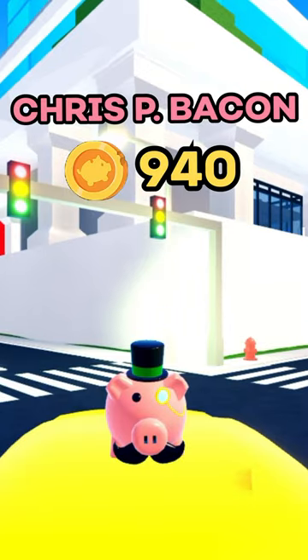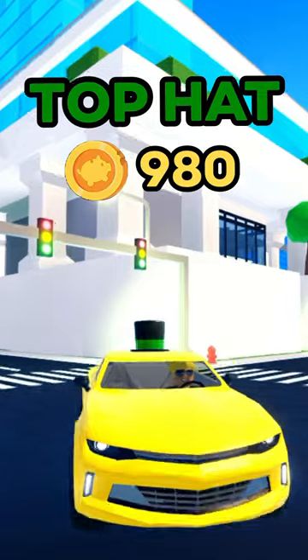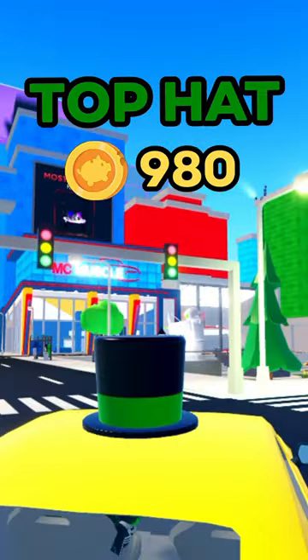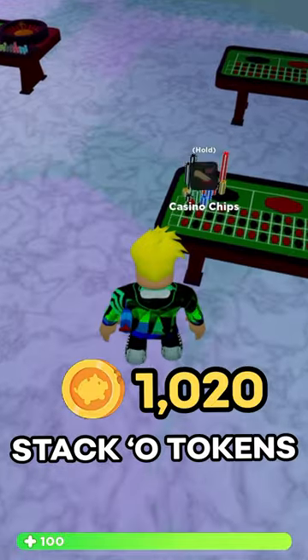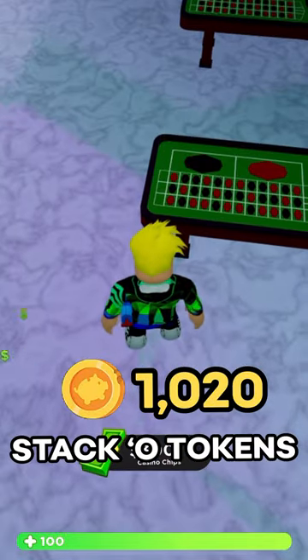Then Crispy Bacon, which of course is the man himself. Then it's Piggy's Top Hat — this is one of my favourite ones, it looks really clean and it's literally just Crispy Bacon's Top Hat. Then Stack of Tokens, these are the tokens available at the casino as part of Sight Heist — if you're a criminal you can grab these to get some cash.